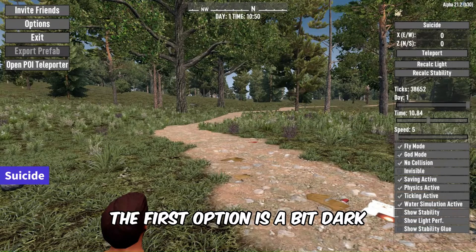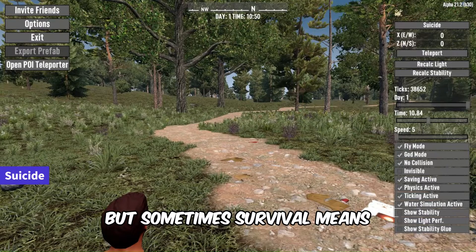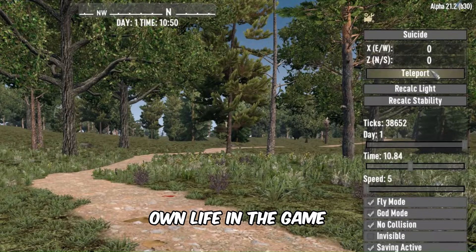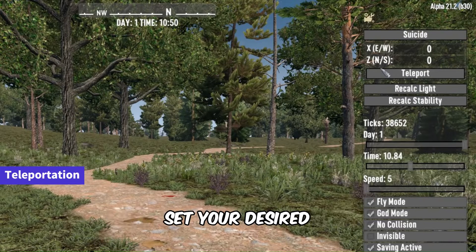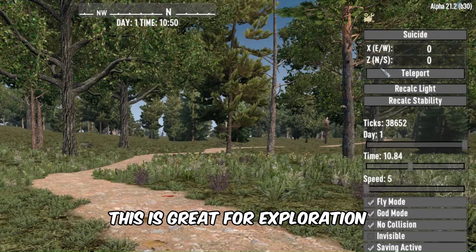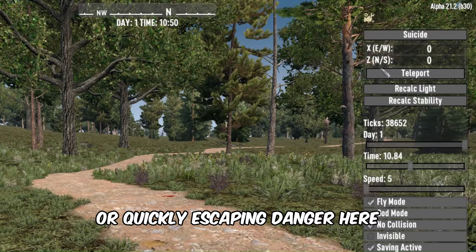The first option is a bit dark, but sometimes survival means making tough choices. You can find the suicide option, allowing you to end your own life in the game. Next up, we have the teleport — set your desired coordinates and whisk yourself away to a new location. This is great for exploration or quickly escaping danger.